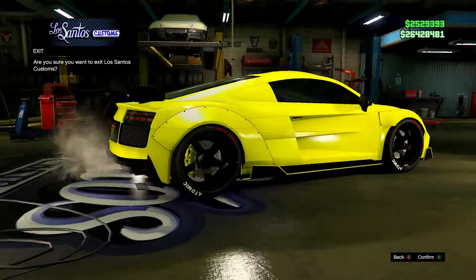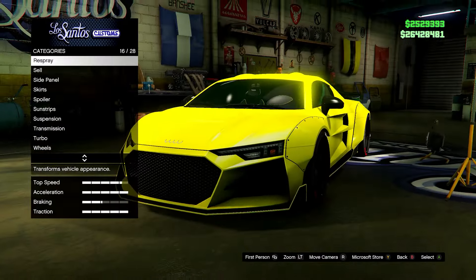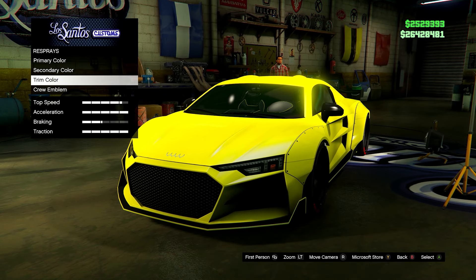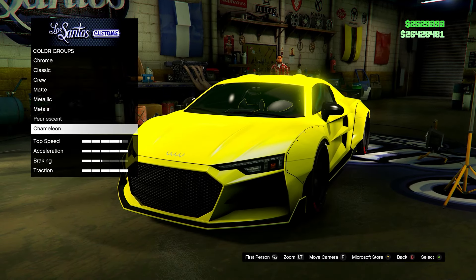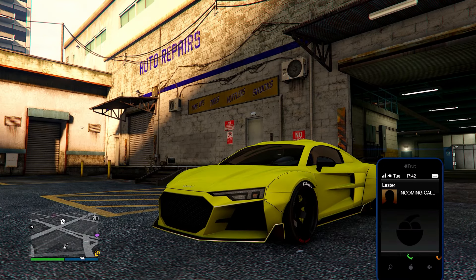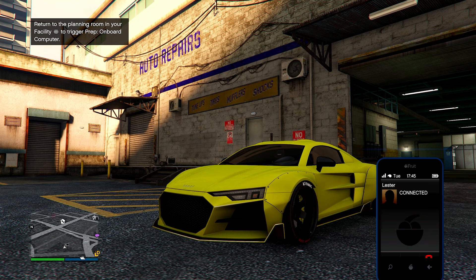Next up we've got a neon yellow crew color — I'll put the hex code on the screen. It's a brilliant color and a difficult one to get right because sometimes it can look a bit lime green, but here you go. Also with neon colors — like that purple earlier in the video — feel free to use Chrome and then equip the crew color on it. It works better with neon colors because they're brighter, and you'll get a really shiny chrome crew color effect.